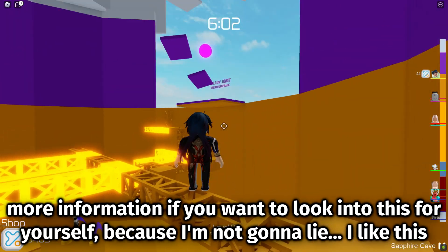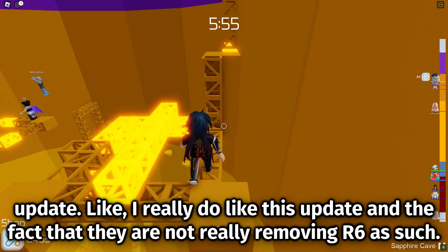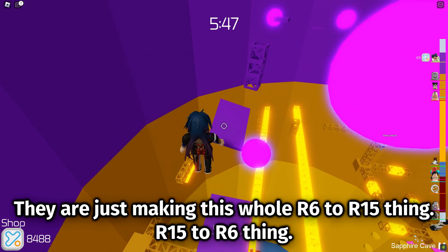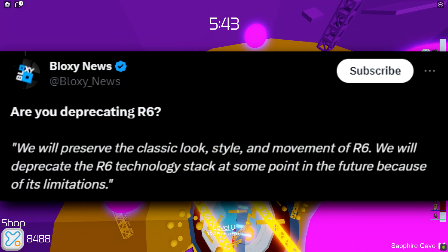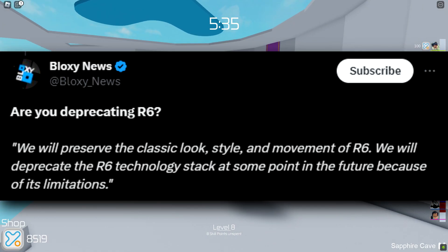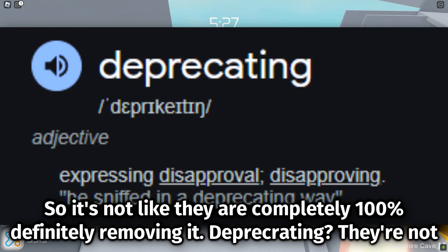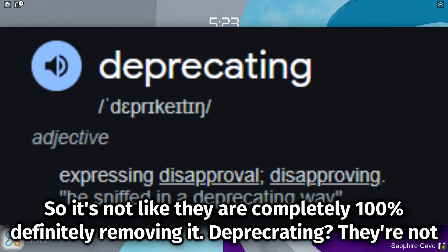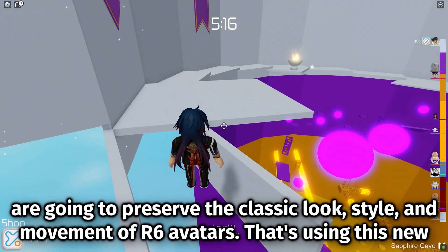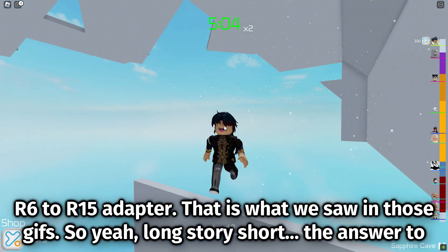The main thing to look at — there is a lot more information if you want to look into this for yourself — but I really do like this update. The fact that they are not really removing R6 as such, they are just working on this R6 to R15 and R15 to R6 thing. But are they deprecating R6? Their response: 'We will preserve the classic look, style, and movement of R6. We will deprecate the R6 technology stack at some point in the future because of its limitations.' So deprecating basically means they're not going to pay attention to it — they are going to preserve the classic look, style, and movement of R6 avatars using this new R6 to R15 adapter, which is what we saw in those GIFs.